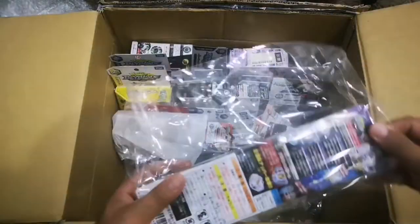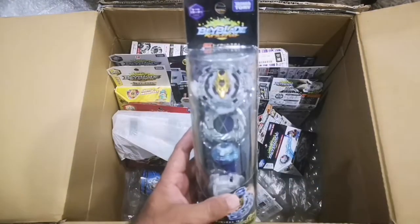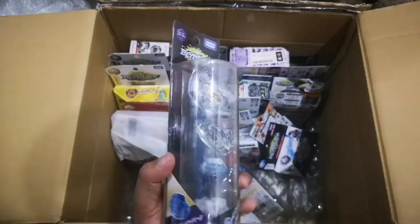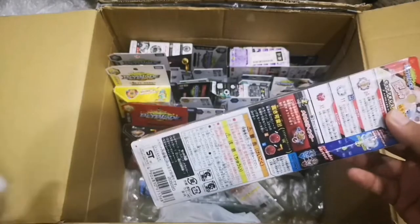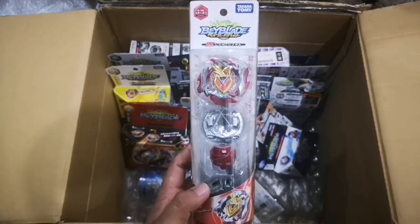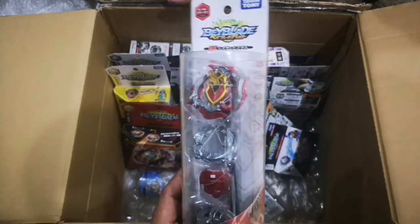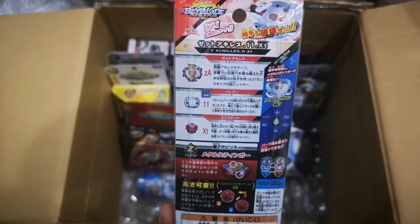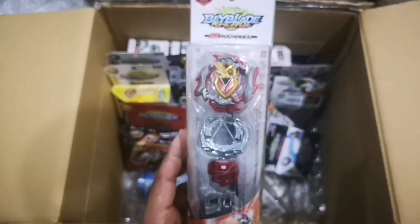Let's see what we have here — a choosy beyblade! B110 the choosy Long Hino, bloody long hinos, still sealed. Oh, another choosy — B105 Z Achilles! This is the first release of Achilles. The Achilles design really evolved from here. Parts are the Z Achilles layer, the 11 disc, and the expand driver.